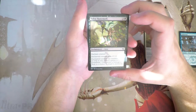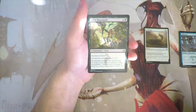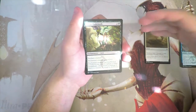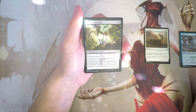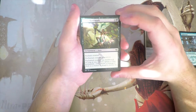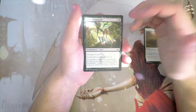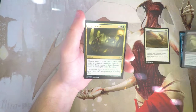Soulfire Runemark is an enchant creature for two and a black — the creature gets +2/+2 and deathtouch as long as you control a green or blue permanent, tying into the Soulfire mechanic. There were three-color combos throughout the set: Jeskai, Temur, and others. It's one of my favorites as a mechanic, but I don't like this card — it has the classic enchant-creature issue — so I'm not a huge fan.